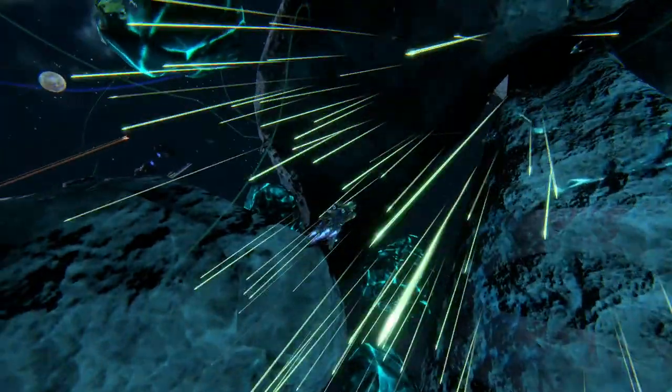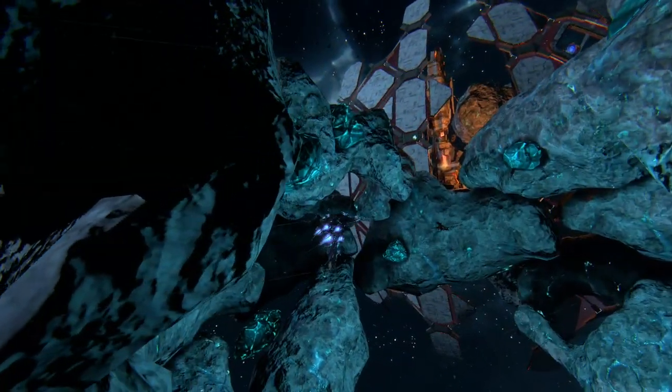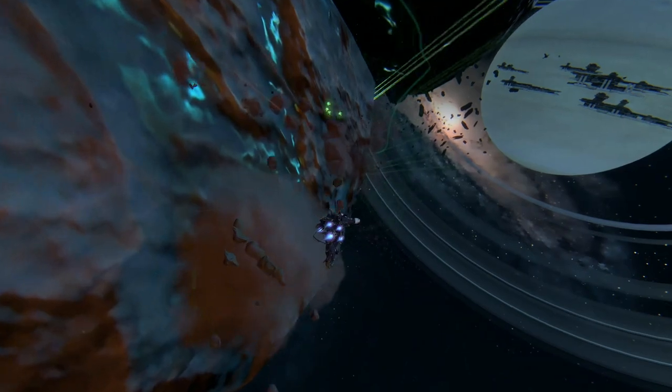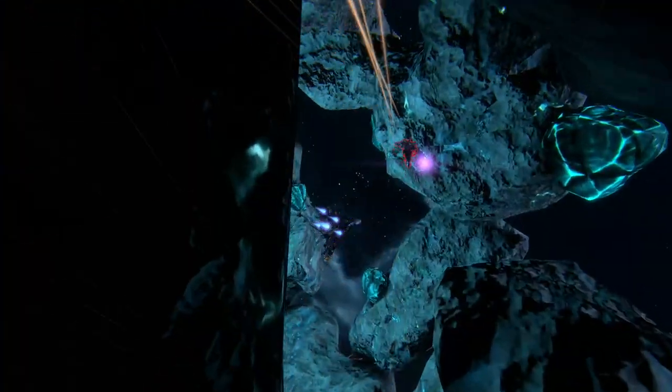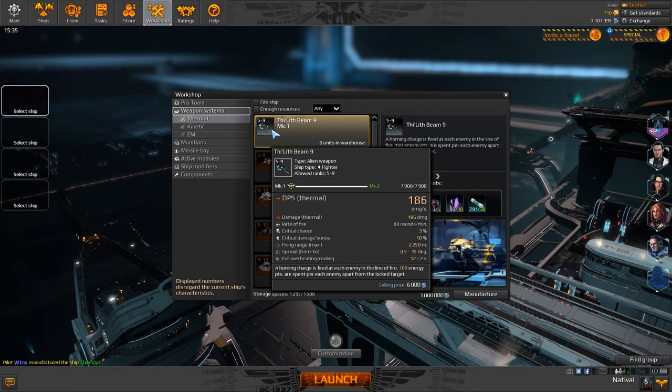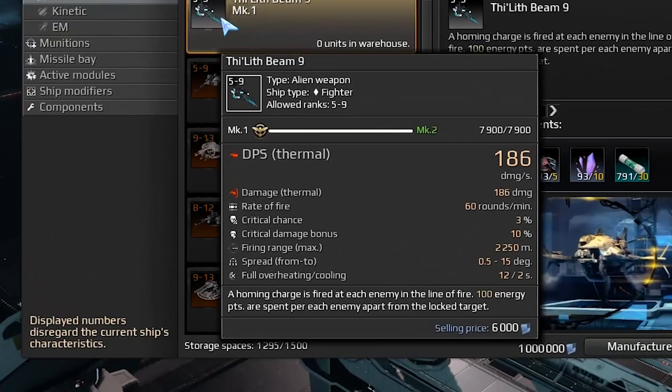Sadly, we only have room for five in this list, but there are a lot more great weapons in the game. So, here are our special mentions for each specific ship class. The Tlylif Beam is extremely easy to use, but it suffers from low damage output and can only be truly effective versus weaker targets.